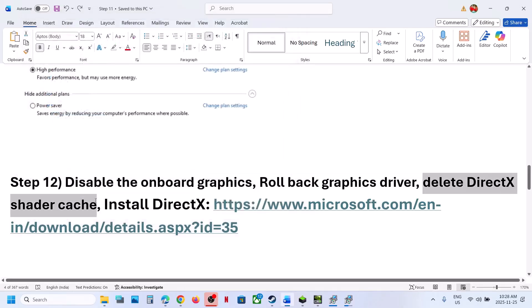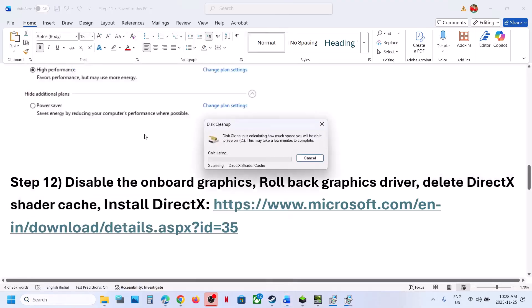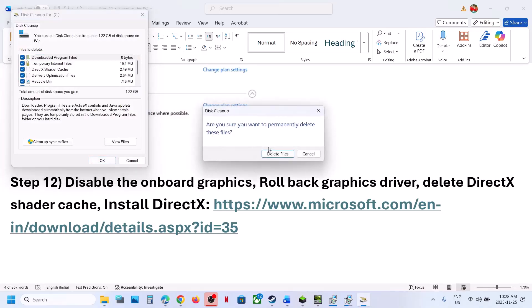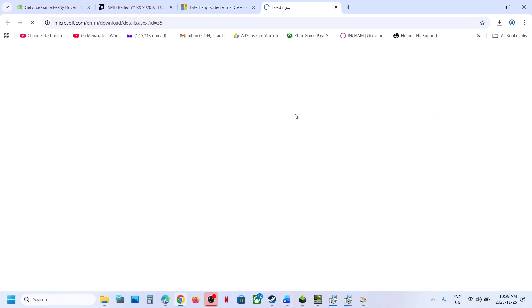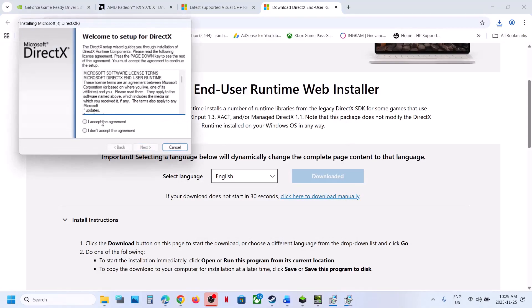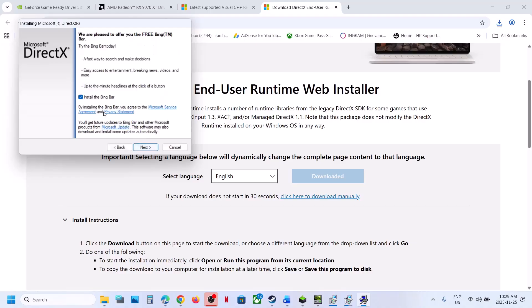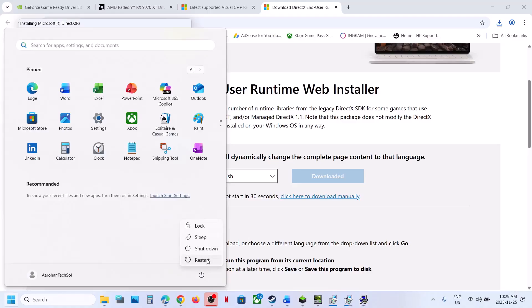The next step is to delete the DirectX Shader Cache. Type 'disk cleanup' in the Windows search box and click on Disk Cleanup. Make sure DirectX Shader Cache is checked. Put a check on everything and click OK, then Delete Files — these are temporary files, delete them. Restart the computer and launch the game. Also install DirectX: go to the Microsoft website, download it, run the exe file, click Yes, Accept, Next, uncheck Install Bing Bar, click Next, let the installation complete, restart the computer, and check.